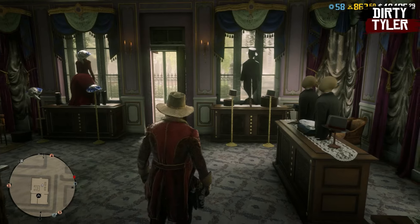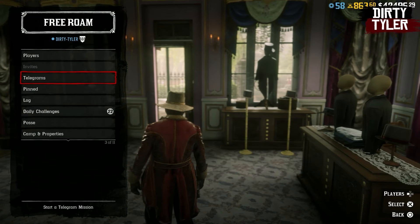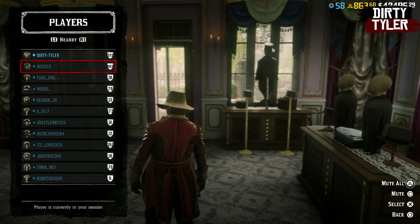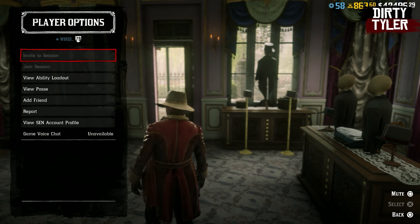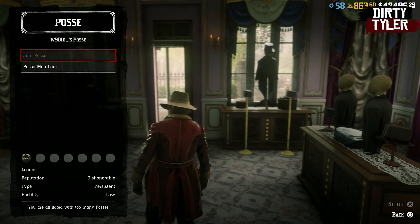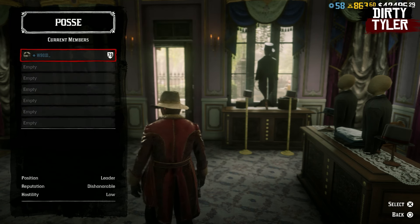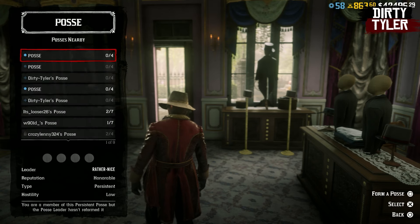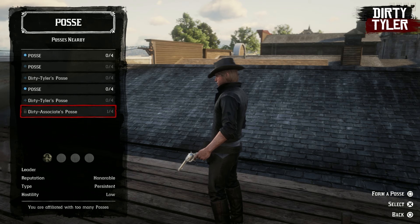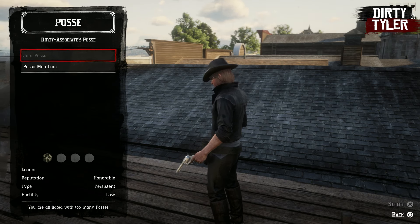That might be a little bit misleading because you can still create your own unique posse names and you can create your own horse names. The problem is only you will be able to see that. For example, if you create a posse name, it'll just show up as 'posse' for everybody else if they want to join. So if you're looking through the list of posses that you're a member of, you'll just see 'posse' for all of them, and you'll have to double check the name of the posse leader to make sure you're picking the right one.